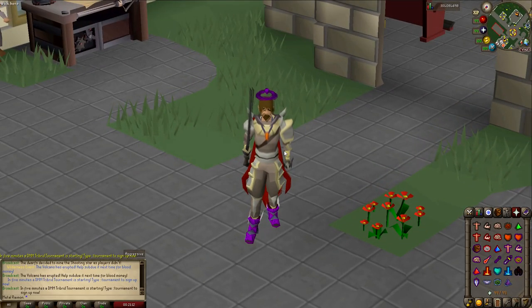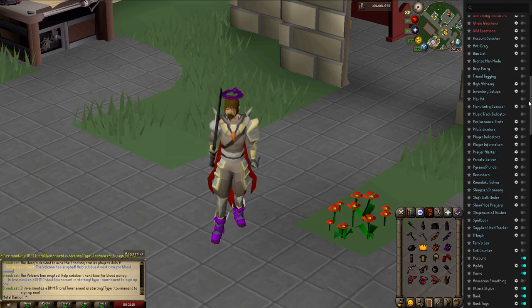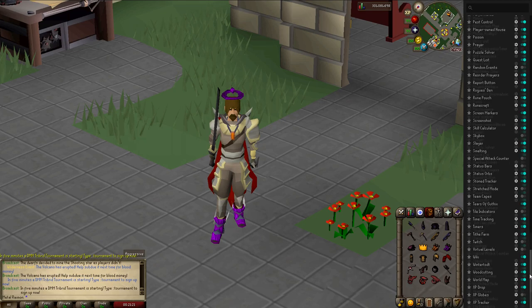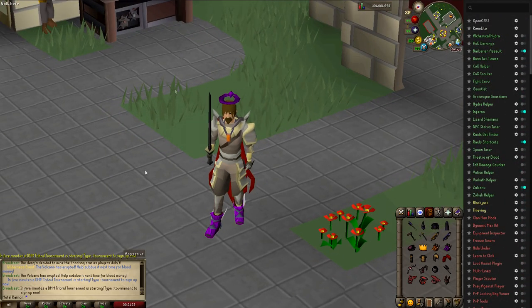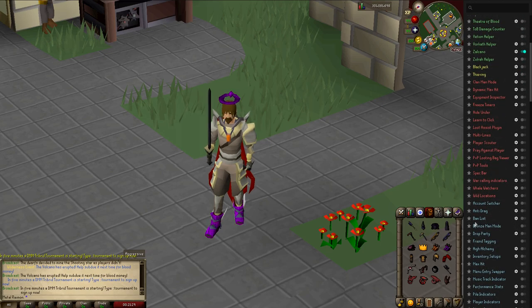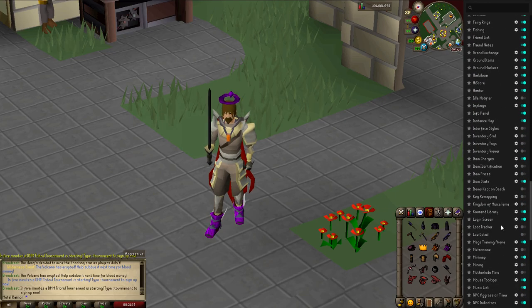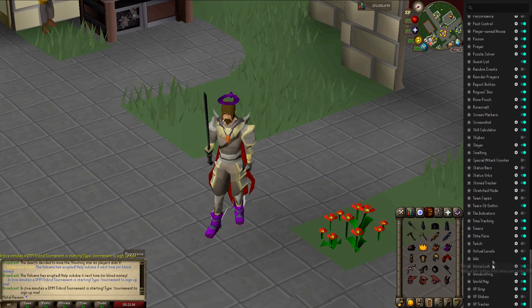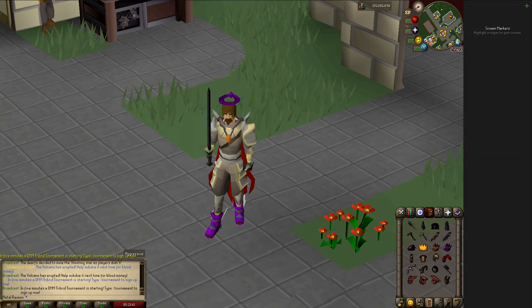So with that being said and done, let's have a look at the actual features. This server does have full RuneLite implementation for whatever features you may use. It has all the basic stuff like drop indicators on the floor, item names, Cox scouting and all of that. Almost anything I've seen up until now works the way it is meant to work. It's always good to see RuneLite fully working within a server.